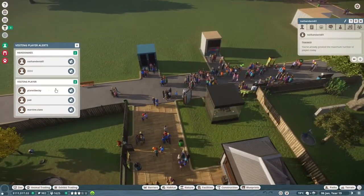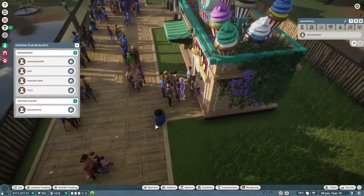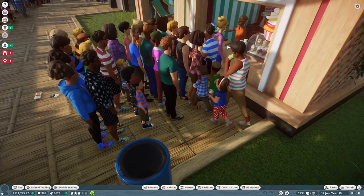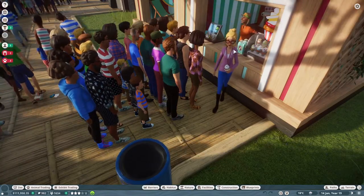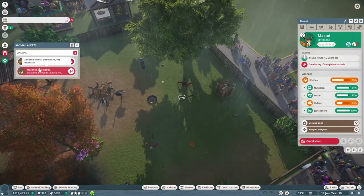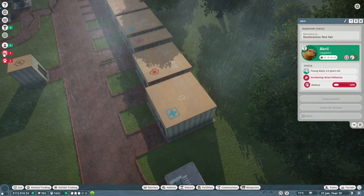Let's say hello to some visitors. We've already reached the maximum, but I'm still visiting my own zoo. Of course we're getting a cupcake — the blue one, good shout. It's raining just as I get my cupcake. One animal has low welfare — oh, because they're sick, that makes sense.